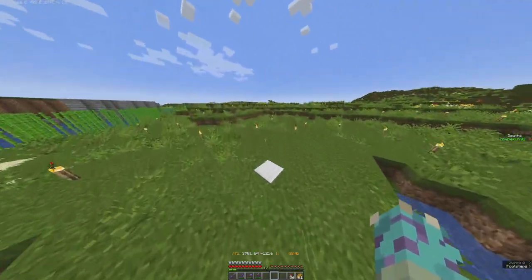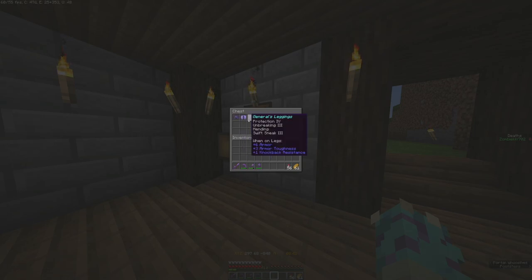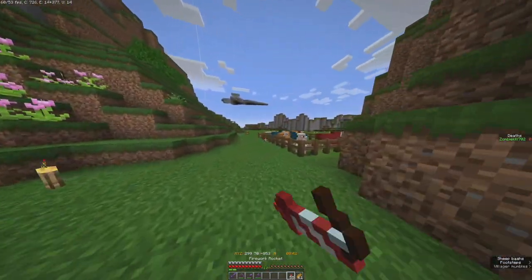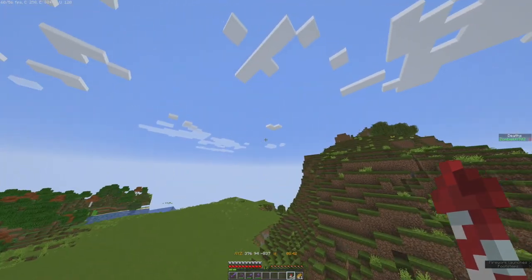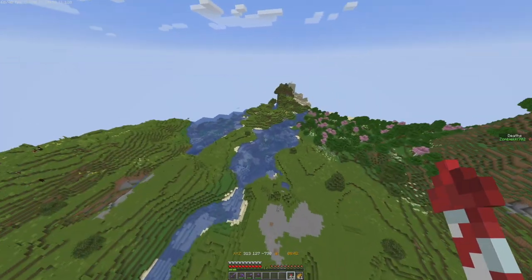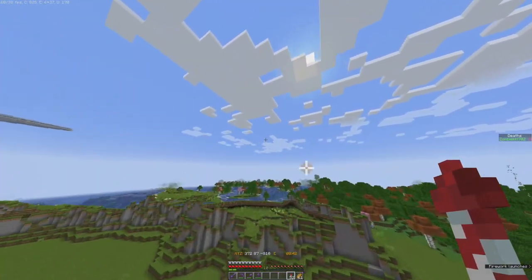I'm gonna show you Cody's area — I haven't been on, I don't know what Cody has in there. It looks like Cody's been dying sheep too, like I am. I guess Cody's been building land and stuff, looks like he's doing a custom mountain or something.